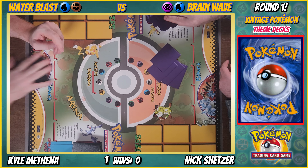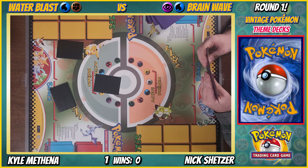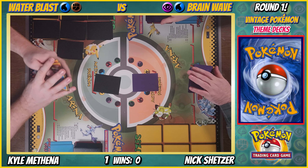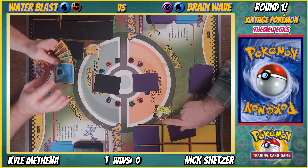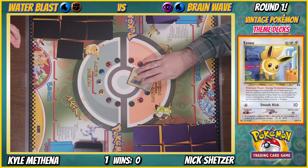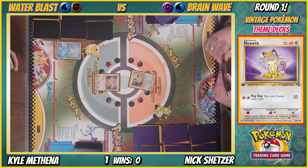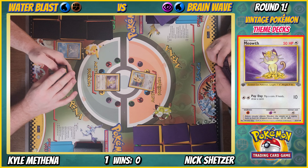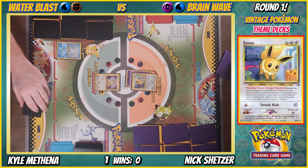I'll go first this time. Might as well keep the party going. This may be over really quick — hopefully. That was a funny game. Go Eevee, plus a Seel — there's no Dewgong in here. I'm going to put a psychic energy on Eevee and get an Espeon — which just means I resist your attacks now.